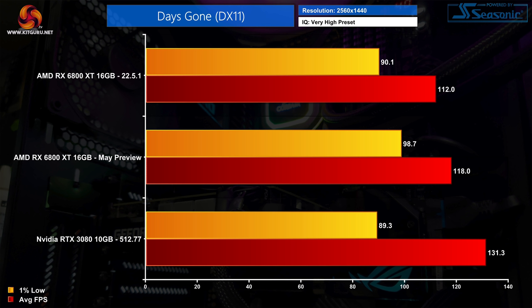The good news keeps coming as we look at Days Gone. Focusing on 1440p, there's a small improvement of 6fps to the average frame rate, but once more it's the 1% lows that are the bigger deal — a 10% gain for the 6800 XT with the preview driver. Considering Days Gone uses Unreal Engine 4, an engine where AMD has historically struggled, this could be very good news. Do stick around later in the video where I also test Star Wars Jedi Fallen Order, another UE4 title, to see if it scales similarly.